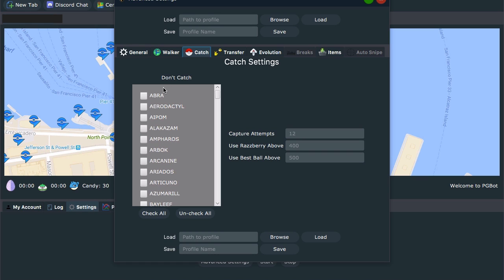On the settings tab, if you don't want to catch certain types of Pokemon — you have enough of them or you don't want them — go ahead and check them here. You can uncheck or check all here. Capture attempts: I'm going to put in 15. If you don't catch it after 15 times, I'm going to give up. Use raspberry above 500 CP and best ball above 500 CP — you can change both of those right here. Save and all that stuff.